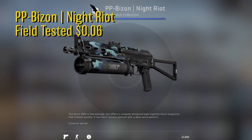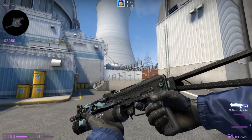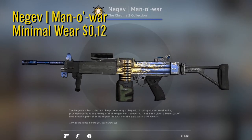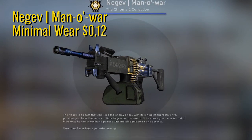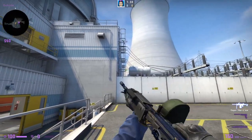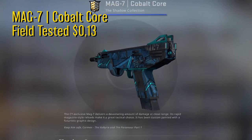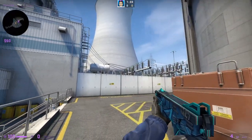Next up is the PP-Bizon Night Riot in field tested condition for only 6 cents. This is the best looking blue skin for the Bizon in the price range. It has this blue camo and black carbon fiber pattern — it's a pretty dope skin for its price. For the Negev we got the minimal wear Man-O'-War for 12 cents. This blue metallic paint and the gold on the gun makes it look way more expensive than it is. There are a couple more blue Negev skins in the same price range but this one is the best looking one by far. Next is the Mag-7 Cobalt Core in field tested condition. This one goes for 13 cents on the market. It is a pretty old skin but it has this futuristic design which is actually pretty cool — this skin fits our blue inventory nicely.